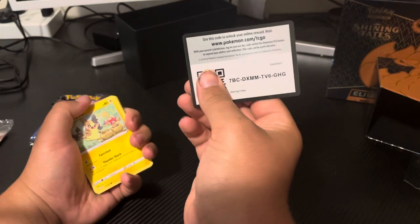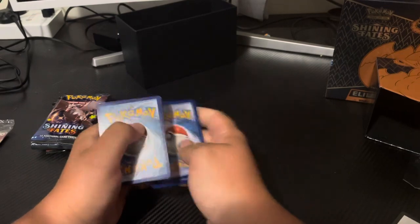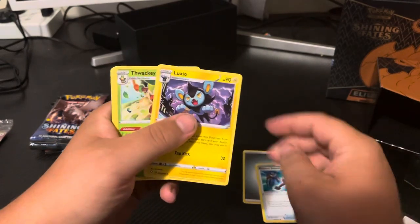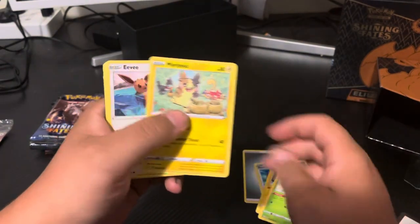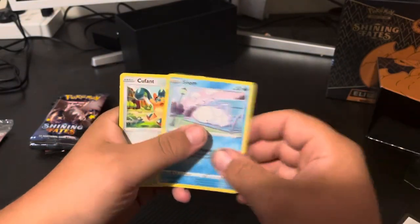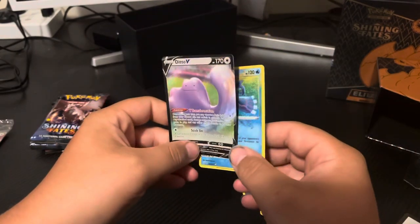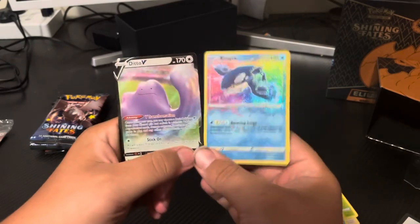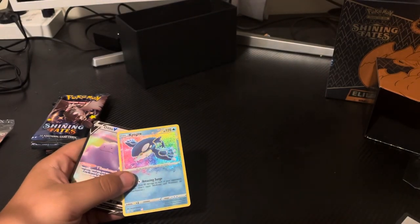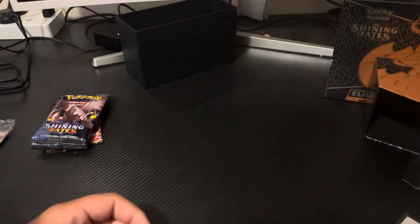QR code for you guys. Steel Energy, Rusted Sword, Luxio, Thwacky, Mobeko, Eevee, Glossifer, Snorm on a bench, Cufant. Amazing Rare Kyogre - and back to back with the Ditto V! Got a double whammy in this pack - I will take that gladly. Let's put these in the pile with all the other cards, and these two will go in the pile with the ones to be sleeved.